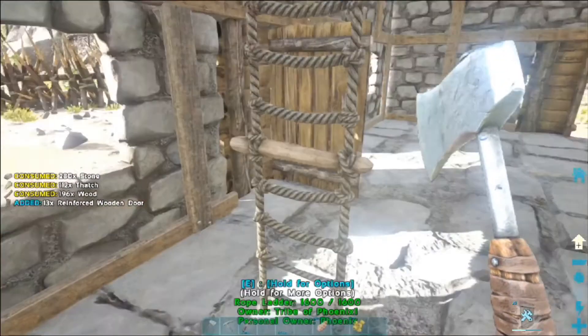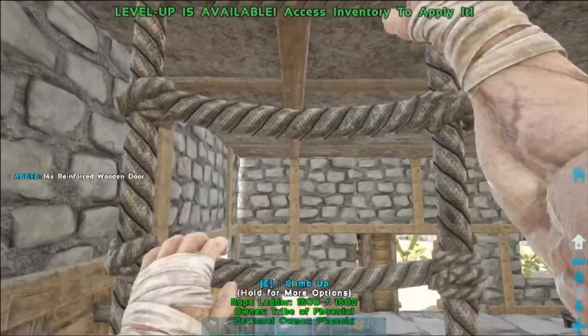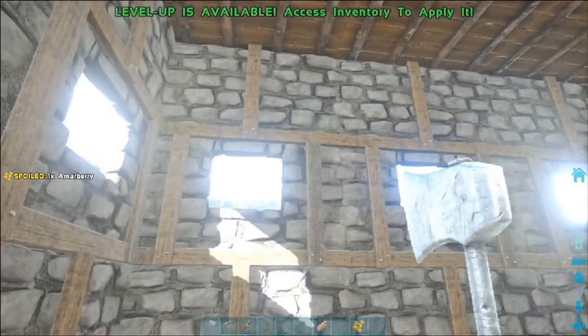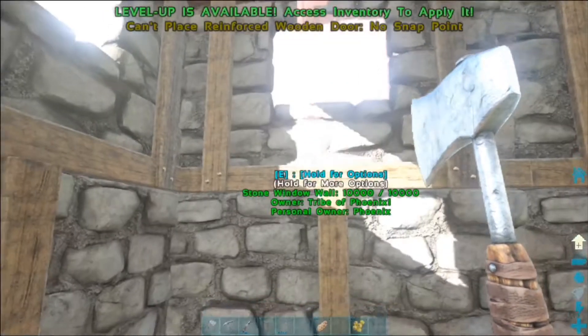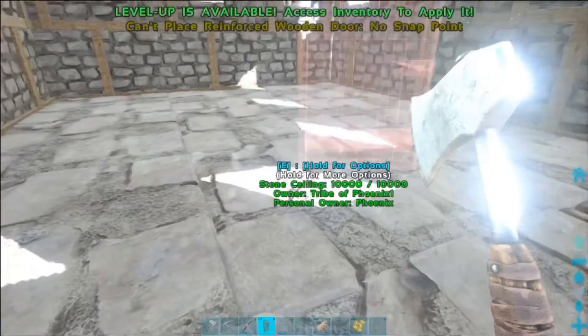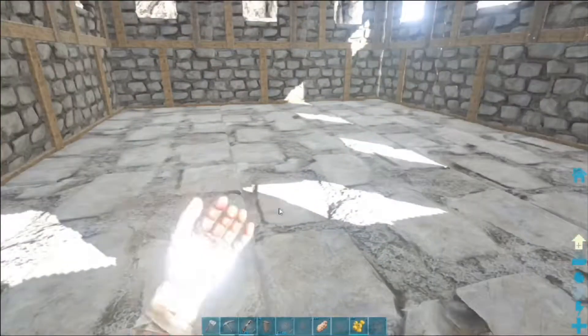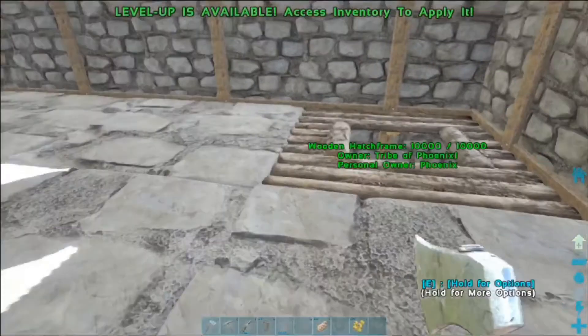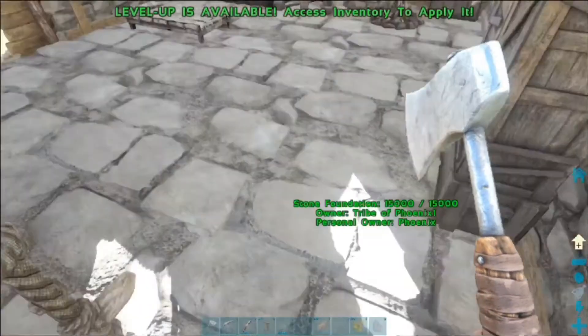Go upstairs and fill these in, if I can get the fuck up. There we go. Did I make the wrong thing — did I make doors instead? You've got to be fucking kidding me. I made doors — I made 14 reinforced doors. Well, that was a big fuck up, wasn't it?